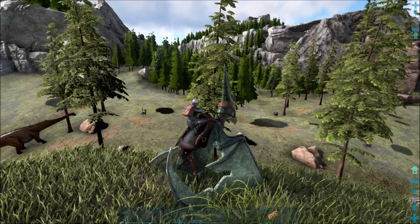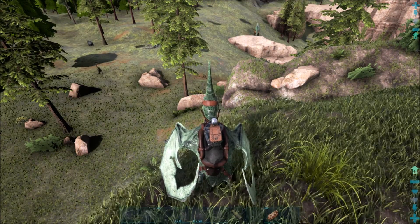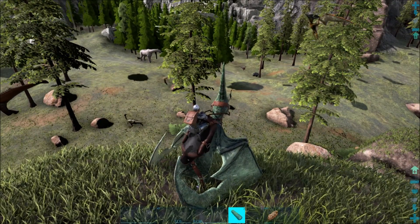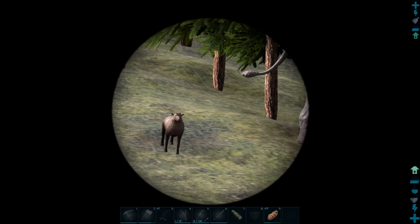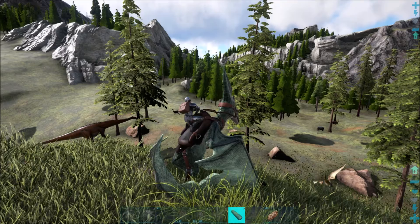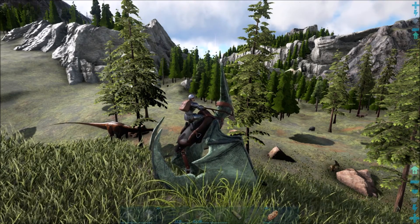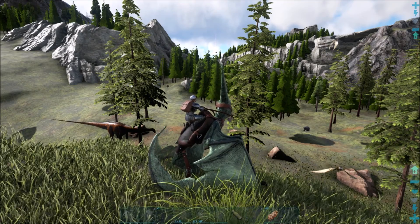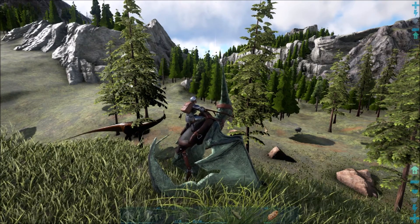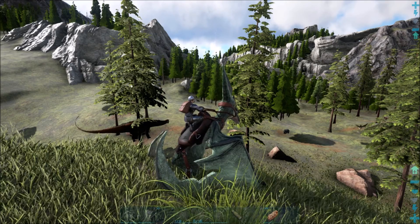Yeah, tranquilizer darts are the thing to go with. I haven't been that advanced yet — I mean, I don't know when you can make tranq darts, not till quite later on. You need the electric sort of forge thing — the fabricator. Oh that is like a female Megalosaurus! I really like the mega thingies. I'm just kind of sitting here in case you scream for help. I don't know where you are anymore — I think you kind of disappeared in the woods. There's another bear actually, to the left of me, up in the mountain in the trees. It's a brown one.